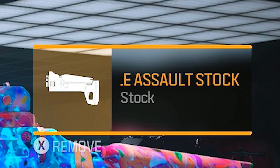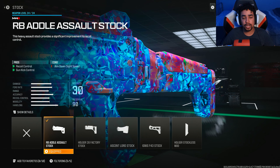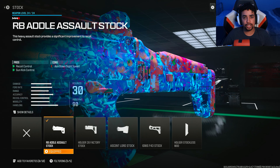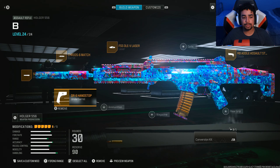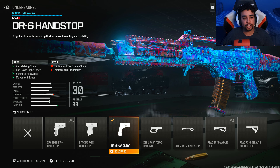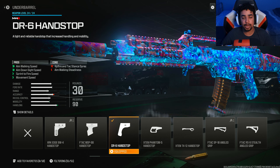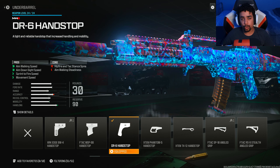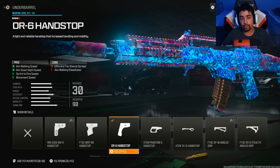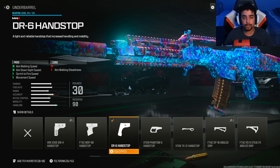For the fourth attachment, I run the RB Assault Stock. The reason I run this is because it gives recoil control and gun kick control, which helps my gun be extremely accurate and easy to control. For the fifth and final attachment, I run the DR Hand Stop. The reason I run this is because it gives a lot of speed overall — aim walking speed, ADS speed, sprint-to-aim speed, and movement speed. It's just one of the best attachments for speed.